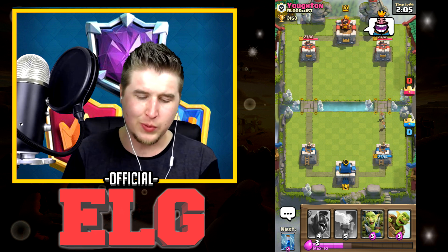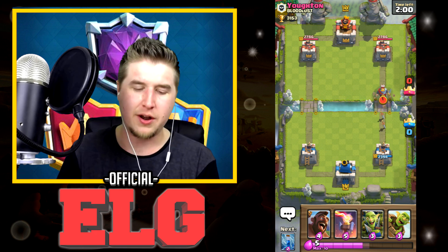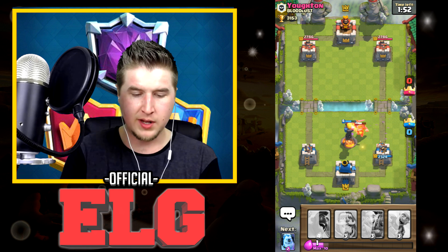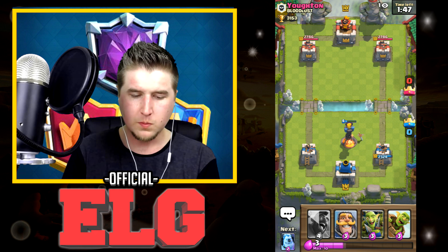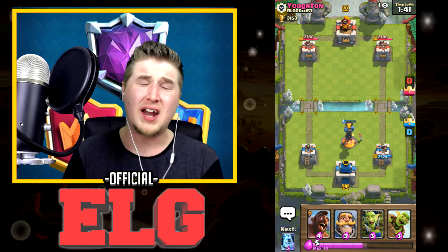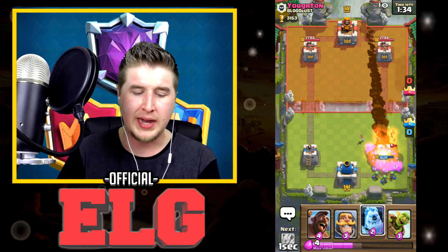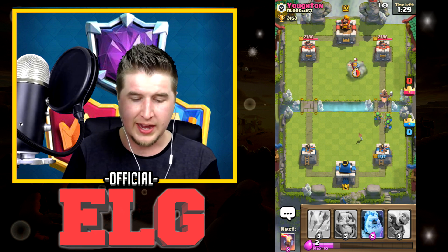We have to play Arrows — he got a little bit of damage on our tower. Let's get ready to rumble. Let's play down the Inferno Tower, Zap everything, boom — clean that up and then clean up that Knight. That was 7 elixir for 5-6 elixir that he played, so a one elixir trade-off. I wish there was a better way to do that, but the problem is I need to deal with that Princess a little bit easier.